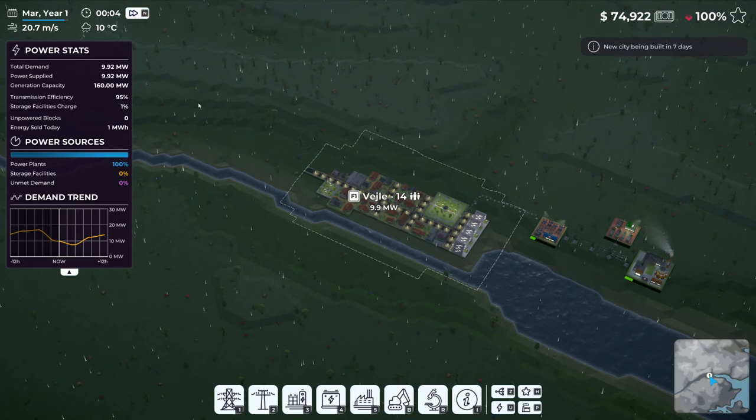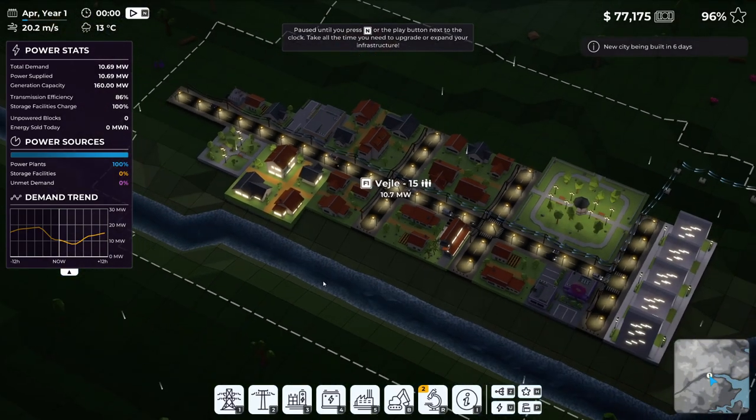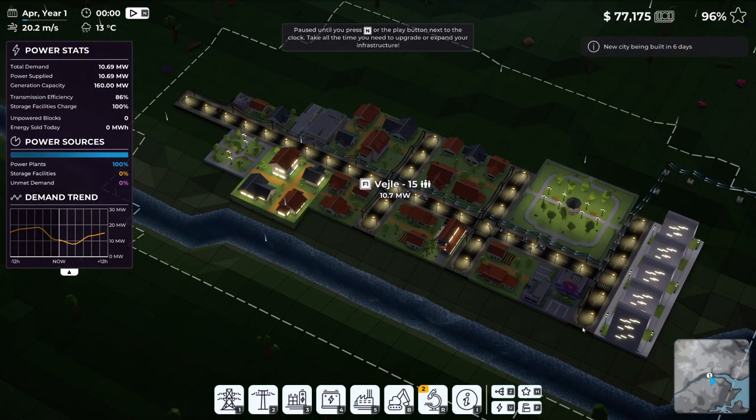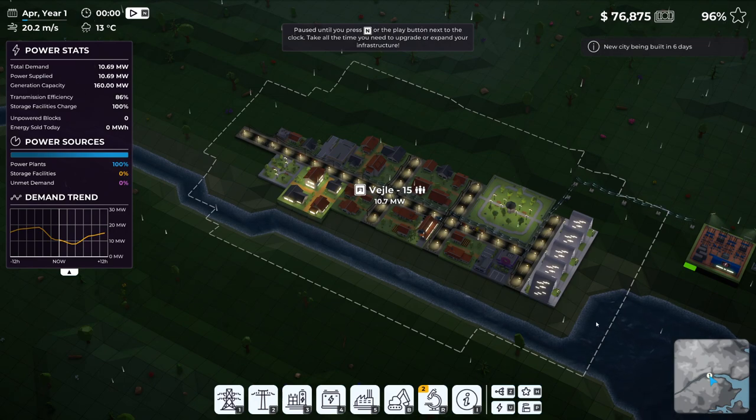Let's continue and fast forward. End of day two: income went up but expenses went up as well. Efficiency reflects how efficient your distribution network, power lines, and substations are - the shorter the path between substations and consumers the better. A 90% efficiency gets a five-star rating. We're at 96% - I'm not sure why. Oh, I didn't extend the power lines far enough in this direction, maybe that will help.